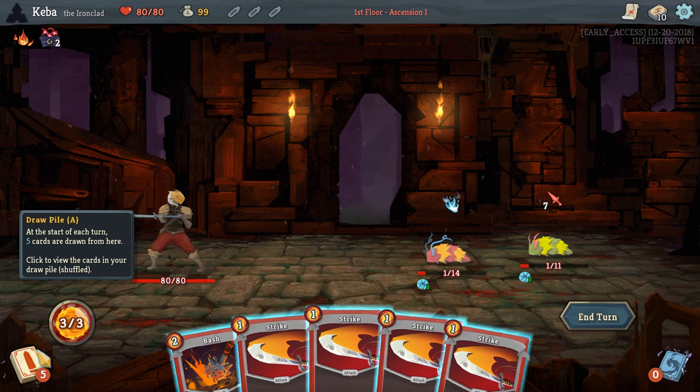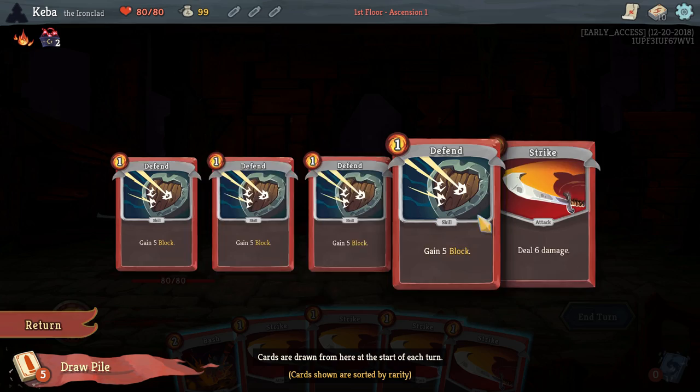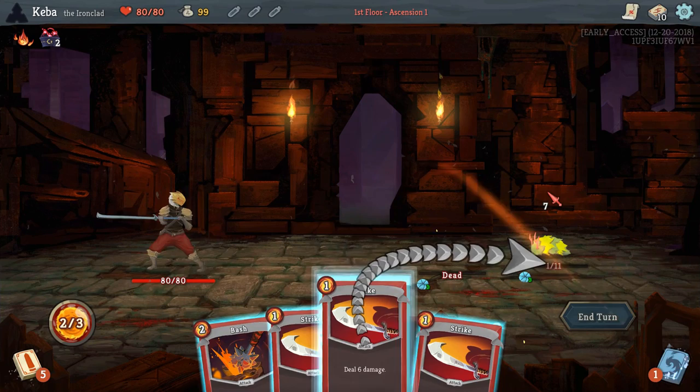You can check your draw pile and your discard pile over here. If we go right here, we can see which cards we have left in the deck. Next turn we're going to have a lot of defense, but we're not going to get to next turn because they only have one hit point. You can also use this to see what the enemy is going to be doing next turn — this one's going to attack, and this one's going to buff itself.